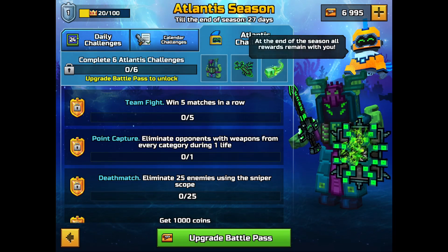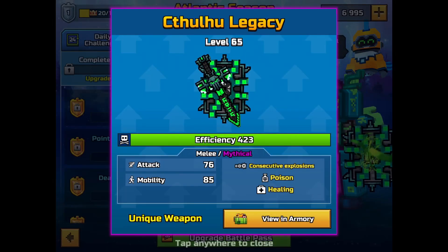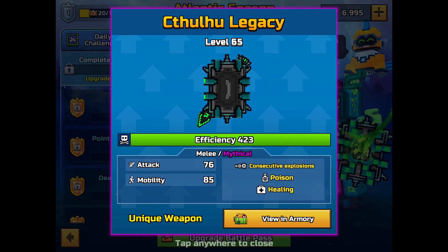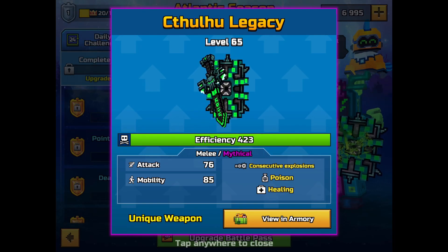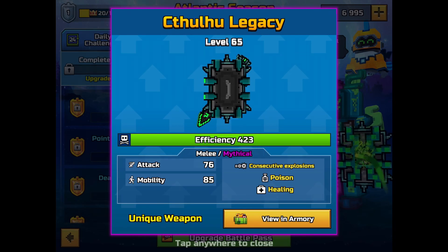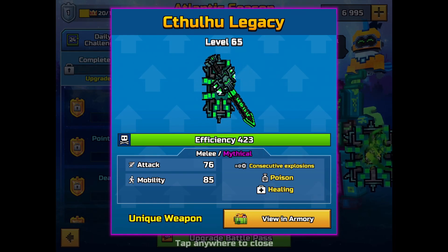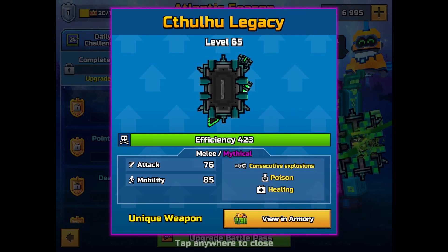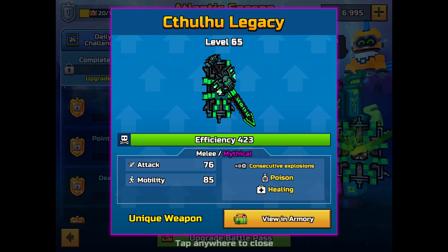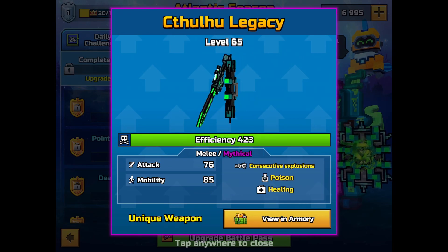We also get exclusive challenges when we purchase the battle pass. We've gotten a new weapon — the Kraken Cult Knight with Skull Legacy, which is a consecutive explosions weapon. When I tried it and pressed the shoot button, it didn't show consecutive explosions in the same manner as other weapons I've seen. It's a consecutive explosions, poison, and healing weapon with also the second highest mobility — I've heard rumors about some weapons having Knight mobility.